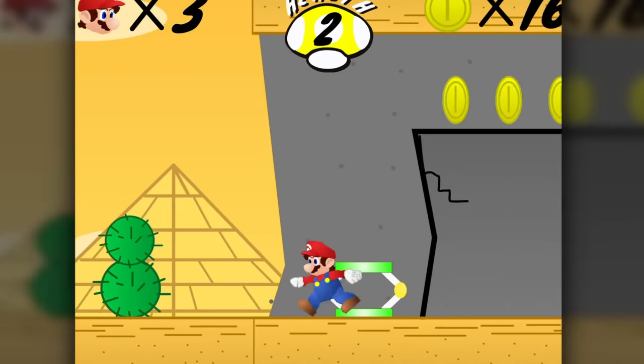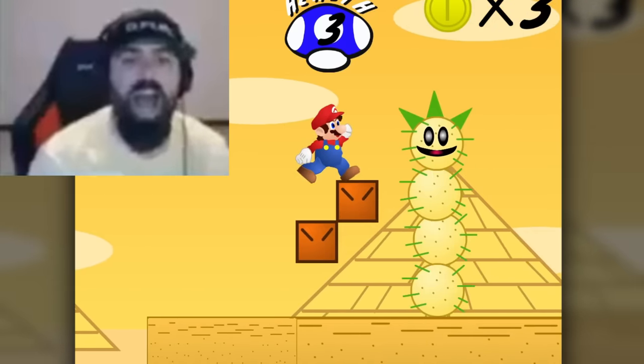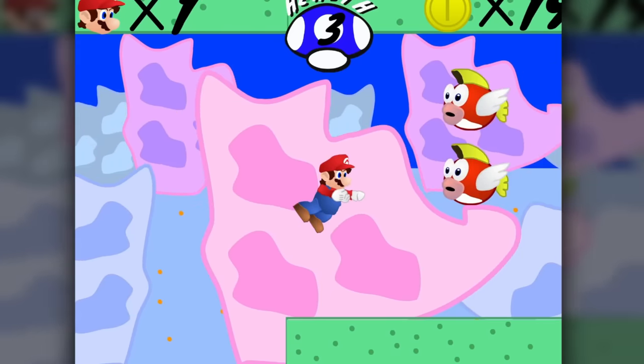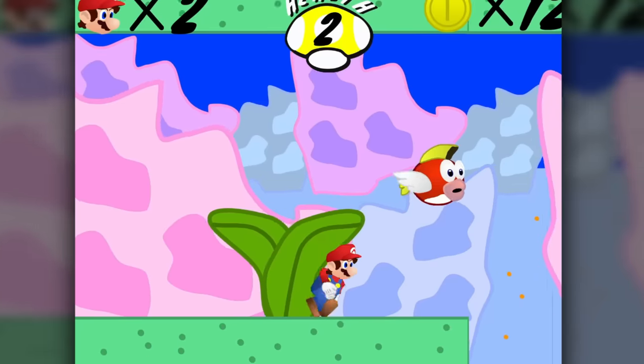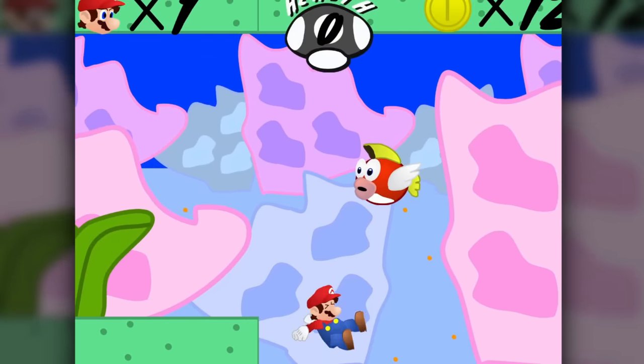After that we have a desert level. There's a glitch where if you jump at a block at the wrong angle, you'll fall through the floor, so watch out for that. After that is a pretty easy underwater level where you have to dodge Cheep Cheep. Respect for adding it, since underwater Mario has completely different animations and physics.